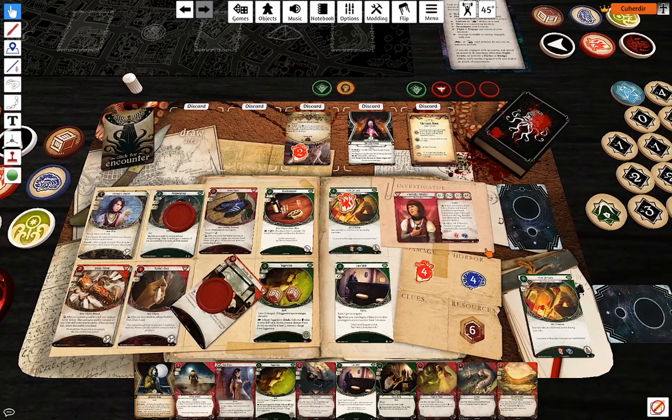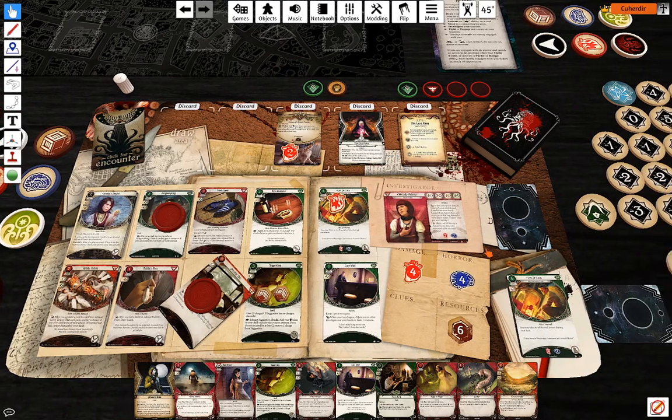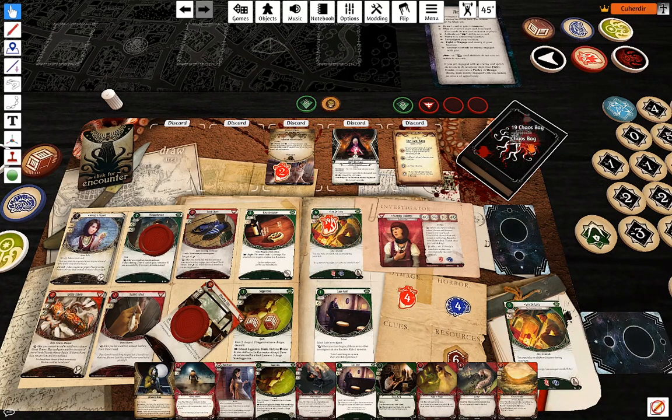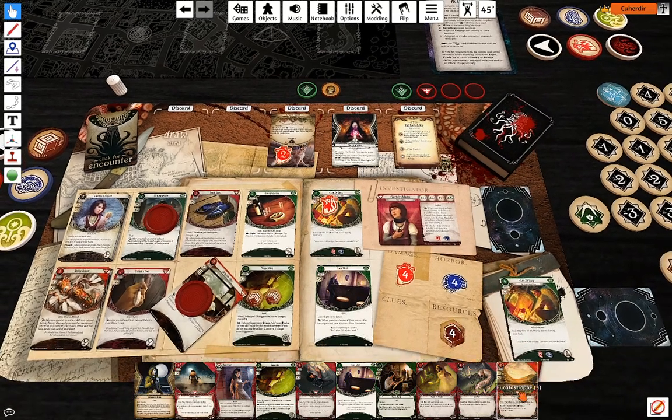Second action: do the same thing — one against three. Minus two — two damage.